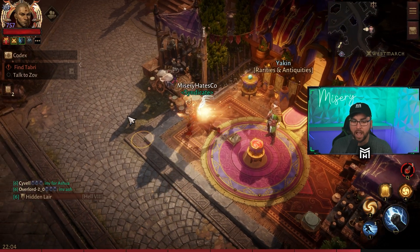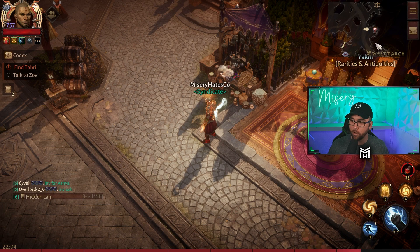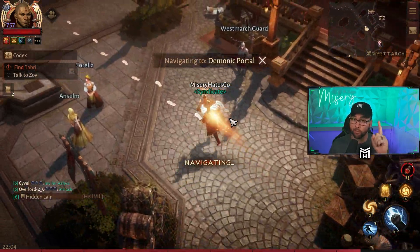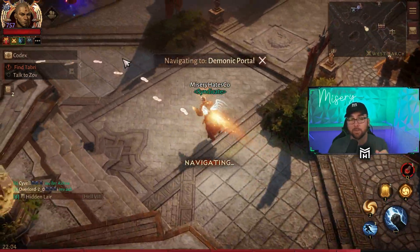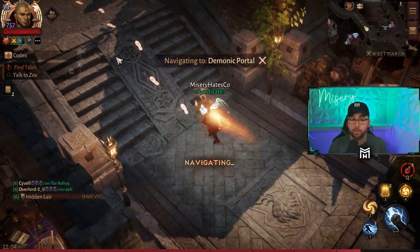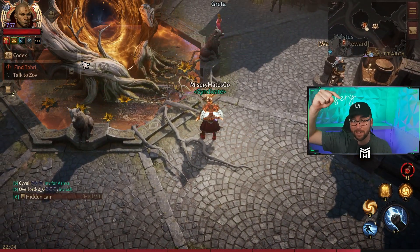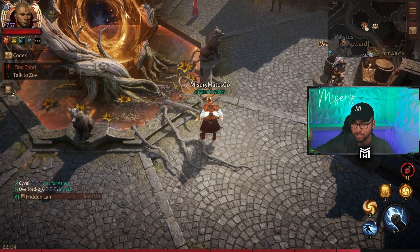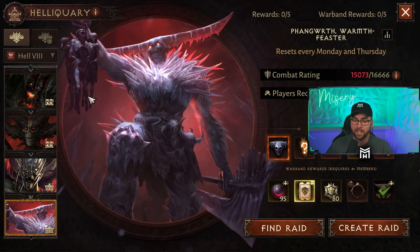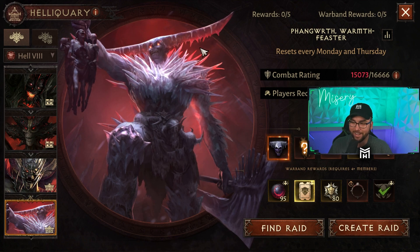The next thing you're going to do after you equip your brand new legendary main hand and offhand is you want to go ahead and get your warband together or just go to the demonic portal. The server paragon has now been boosted to level 800, so you're going to be getting the benefits of your bonus experience from your battle pass. Hopefully you have saved all your battle pass like I suggested, and then pump out this Mother Effort right here on Hell 8 difficulty.